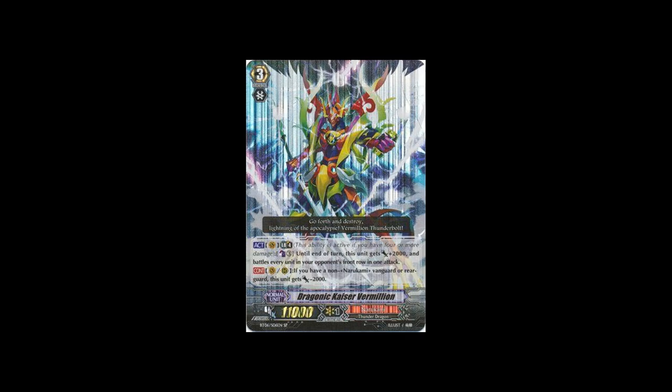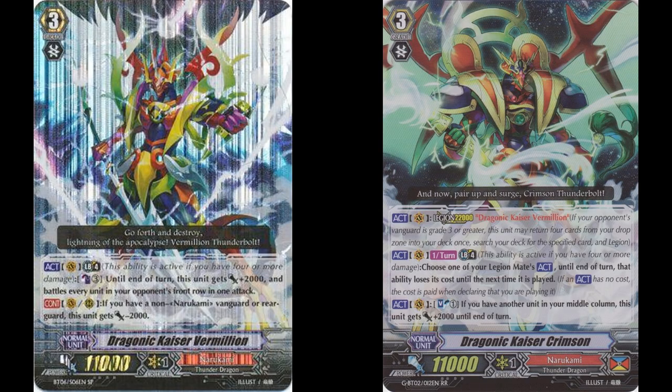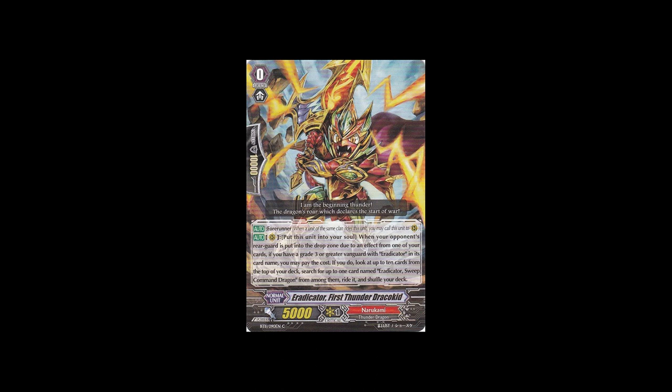One of the big boys in this set is Narukami. Sadly the deck that tops with Narukami is not fully out of this set yet, but this set helps it a lot. First there's a different deck that got nice support: Dragonic Kaiser Vermilion, by getting a Legion in Dragonic Kaiser Crimson. What the Legion does is it's a limit break, and instead of paying 3 Counter Blast for Dragonic Kaiser Vermilion's skill, you pay no Counter Blast - a really nice skill. It did top in the end even though many people were skeptical. The main focus for Narukami is Sweep Command Dragon - the top meta deck right now. It's so good because of the starter that Sweep Command has: when an opponent's rearguard is retired you can put it in the soul, look at the top 10 cards, and ride a Sweep Command if you find it.